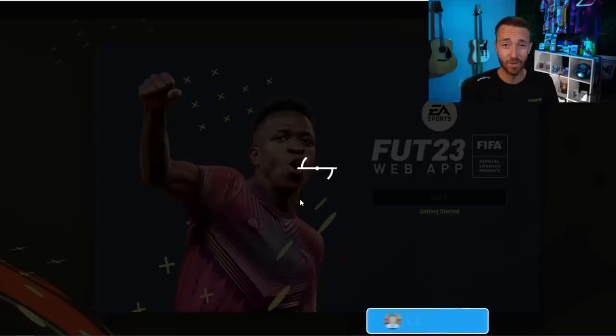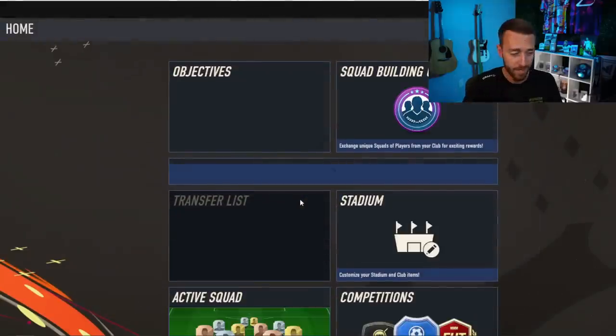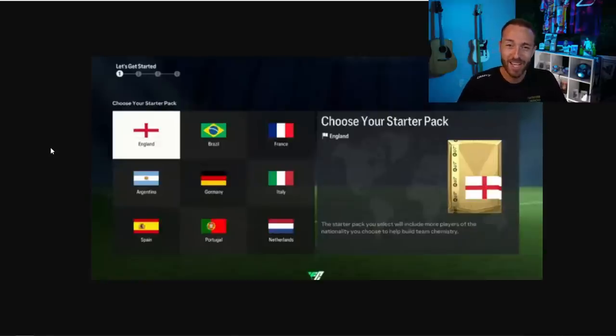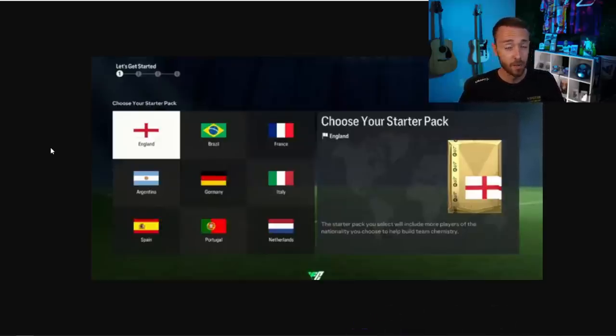When you sign in and log into the web app for the very first time on EAFC24, you're going to see your starter nation — you get to pick between a top nine nation. Don't spend a lot of time on this; pick one that works best for you. Brazil, Germany, France, maybe England or Argentina are all good options. The cards you get are going to go into those starter SBCs we'll be doing pretty soon.